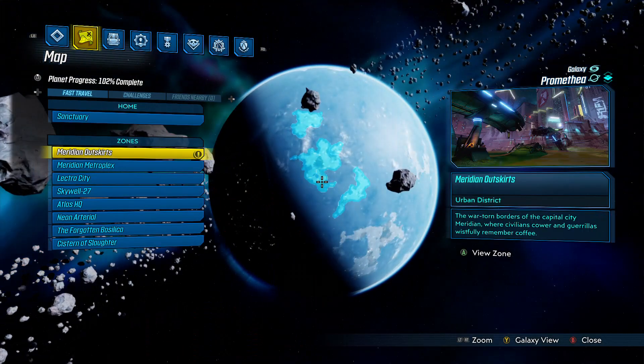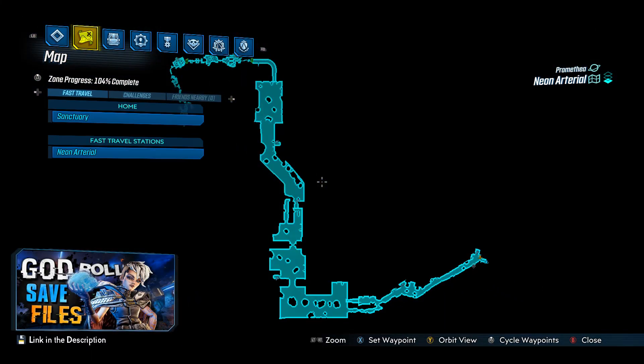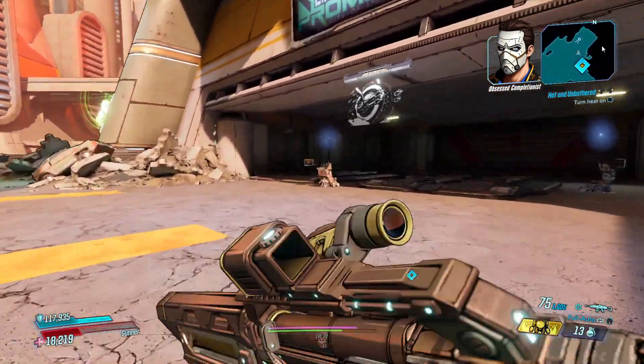Now at the moment, you can find Maurice's Black Market on Promethea in Neon Arterial. The following is a path from the initial fast travel location to the Black Market's current location.